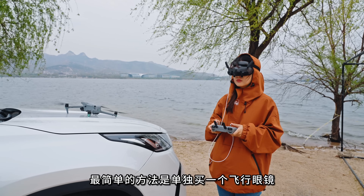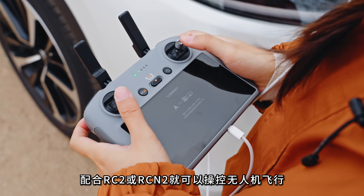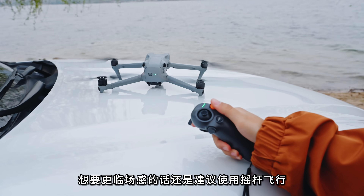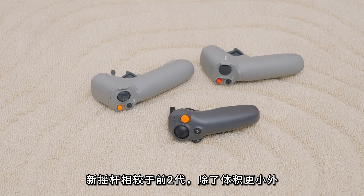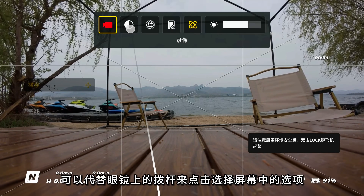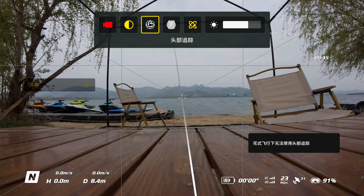最简单的方法是单独买一个飞行眼镜，配合RC2或RCN2就可以操控无人机飞行。想要更临场感的话还是建议使用摇杆飞行。新摇杆相较于前两代，除了体积更小以外，也新增了虚拟激光笔功能，可以代替眼镜上的拨杆来点击选择屏幕中的选项。